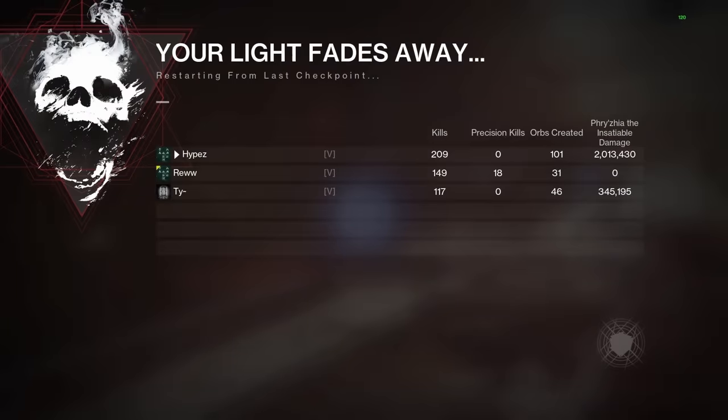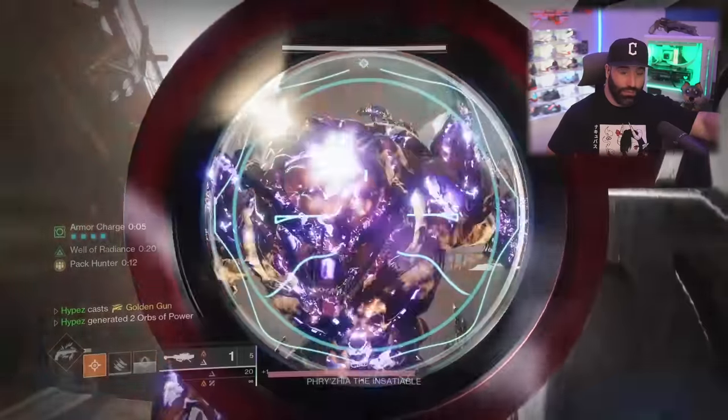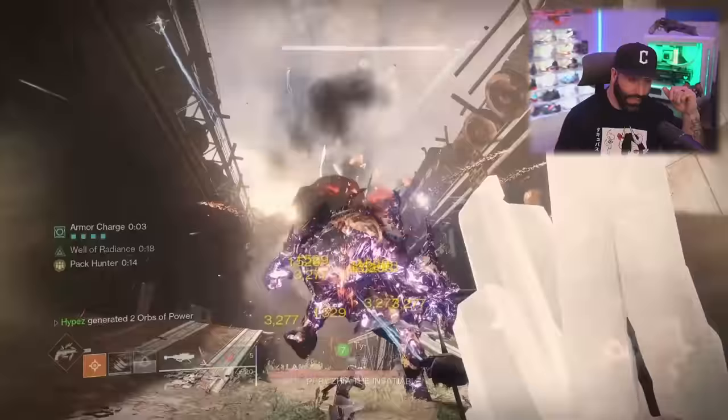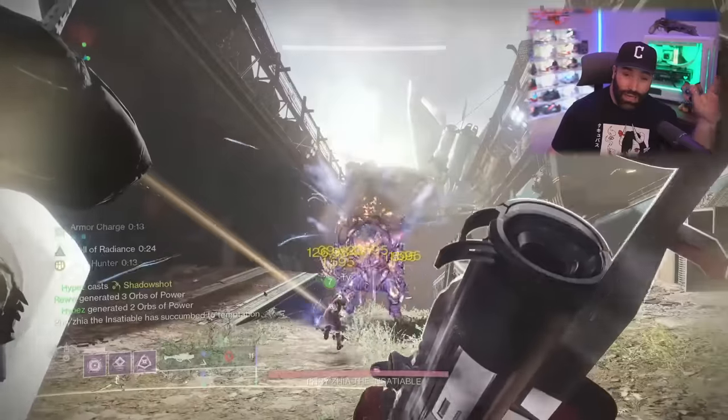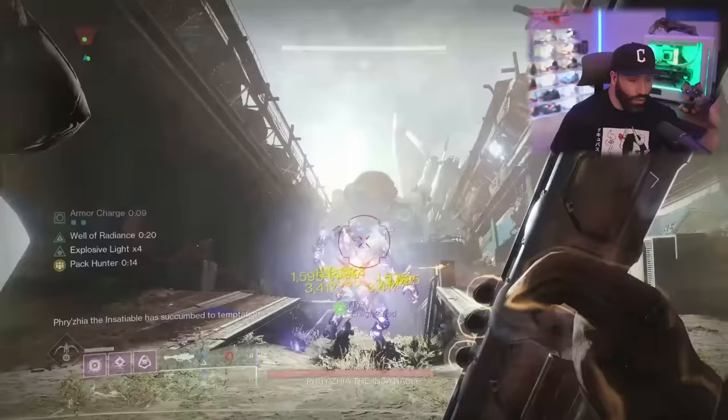With Apex Predator it's easy — literally shoot twice, swap to Izanagi or Witherhorde, come back, shoot, keep swapping. I have a clip here of Izanagi swapping with Explosive Light doing some crazy damage. Palmyra is a weapon we haven't really used since Vow of the Disciple, and it impresses me — shooting all 12 shots does 2.5 million just from rocket spamming.